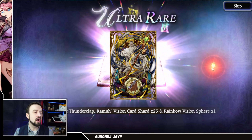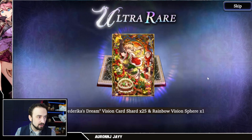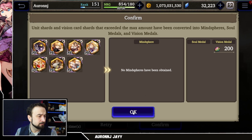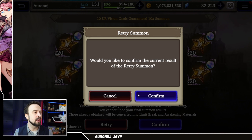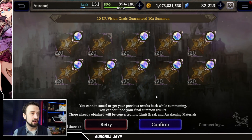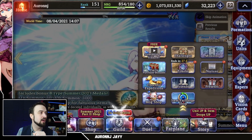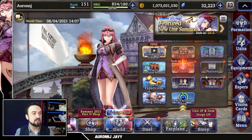That had Venera on it but it wasn't her card — that's a great card. I'm pulling a lot of really good cards right here. Frederica's Dream. Ramu. I'm not redoing this no matter what, but it'd be really sweet if this 10th one was Venera's vision card. I was asking for too much — that's okay, I'll accept my win there. That is a big-time W we just picked up. What a good polling day. I need to make sure I didn't accidentally click retry — I was a little freaked out right there. Confirm that sucker.